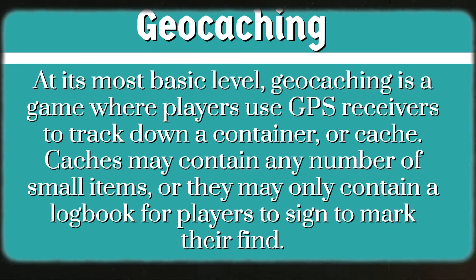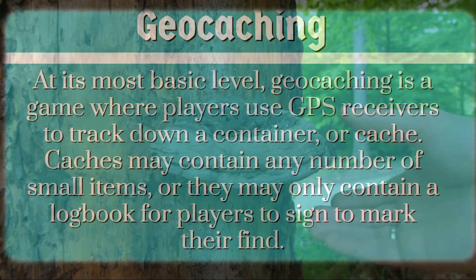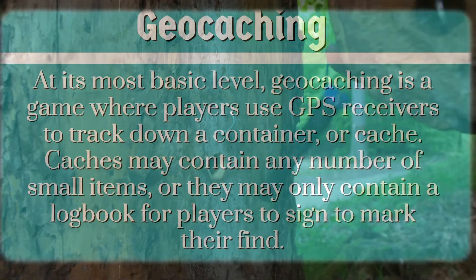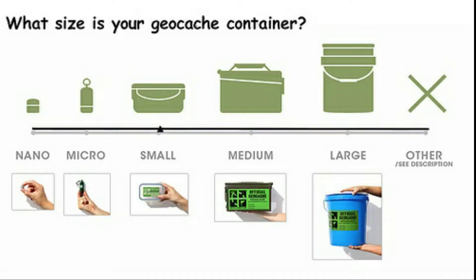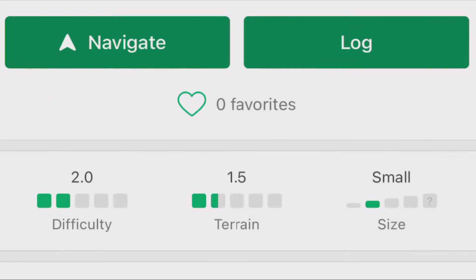At its most basic level, geocaching is a game where players use GPS receivers to track down a container or cache. Caches may contain any number of small items, or they may contain a logbook for players to sign to mark their find. Geocaches come in varied sizes, and some are easier to find than others. For example, look at the screen — the geocache I found was not so hard to find compared to others.